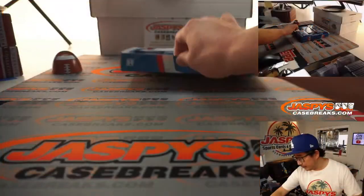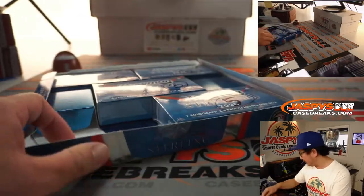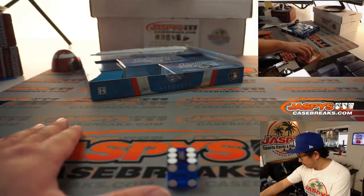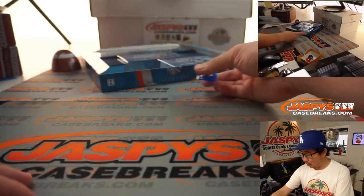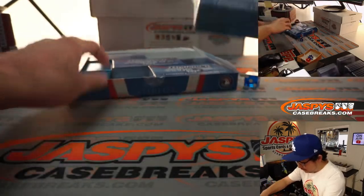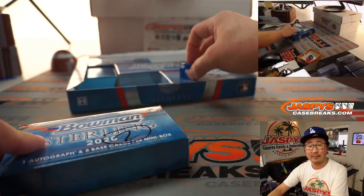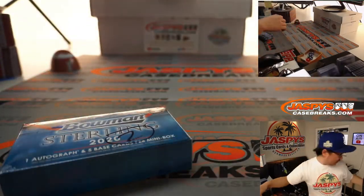So while that's printing out, we have boxes one, two, three, and five remaining. So if I roll a four or a six, I'll just roll again. Two — so it'll be box two, which is this one right up here. Next time I'll just go one through six. We'd still have to do another one. All right, so let's get this over here.